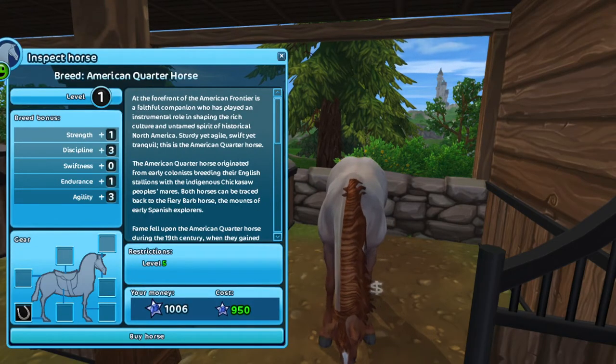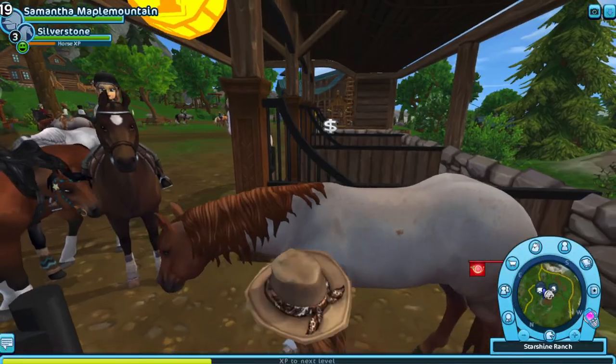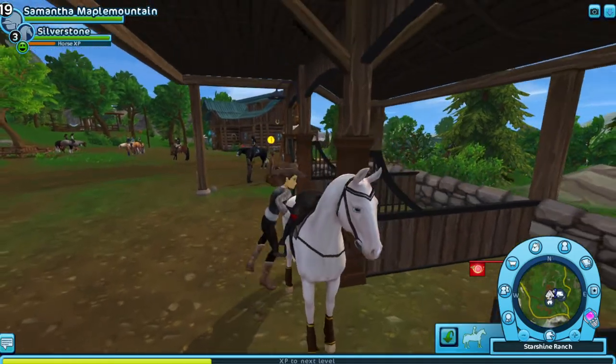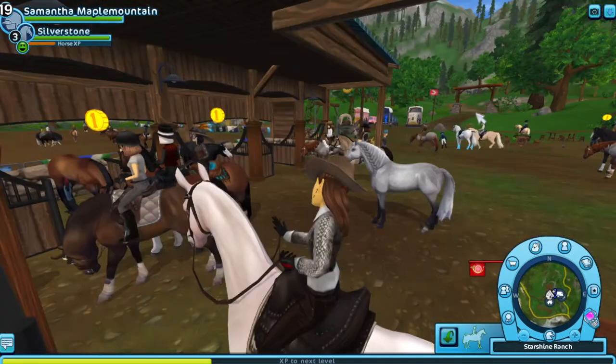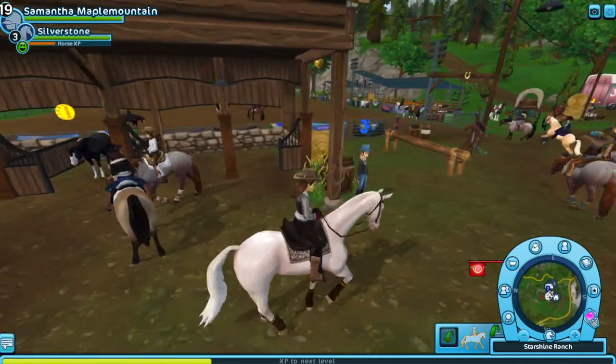The tail also has a white to chestnut or gray to chestnut gradient. This horse is one of my favorites, but I can't get it because I have to look at the other one first — and I don't even know where it is, so I'm going to have to ask someone.